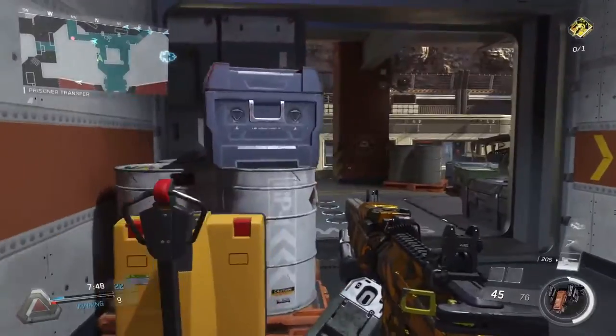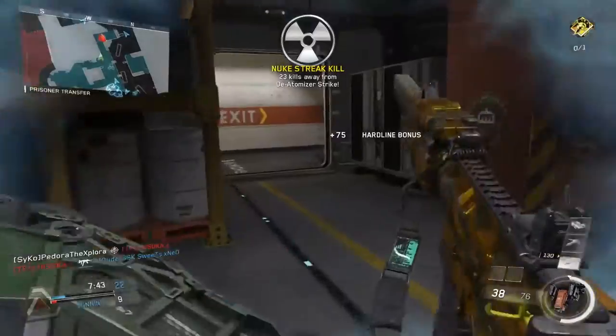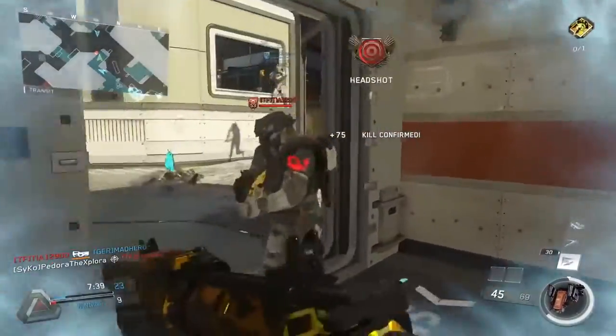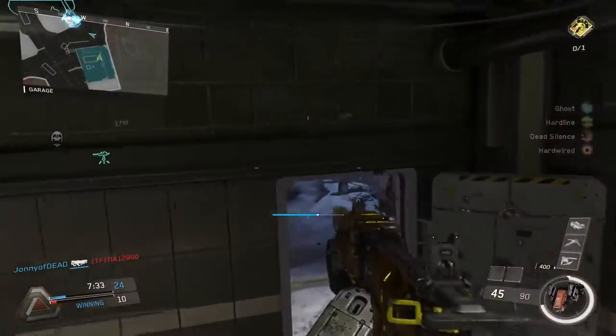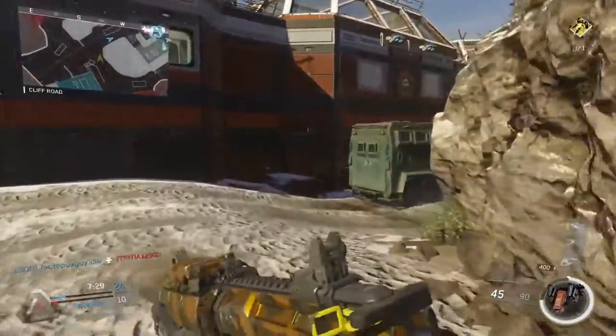Now for the game mode multipliers — what I did is I took the Phase Shift, because it charges in 60 seconds in Team Deathmatch, and let it charge in each game mode to confirm it aligned with the multiplier on the data mine. All the ones on the data mine checked out, and I also added the ones for the other game modes not included in the data mine. I'll put that up in a chart.